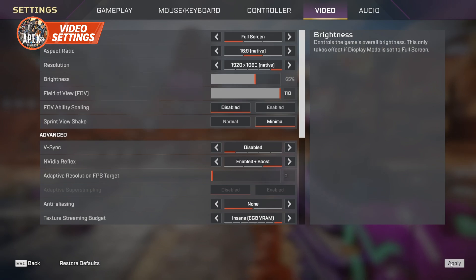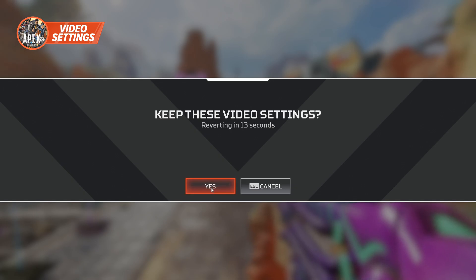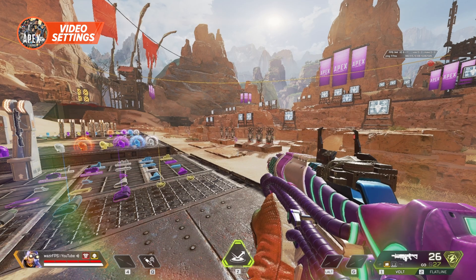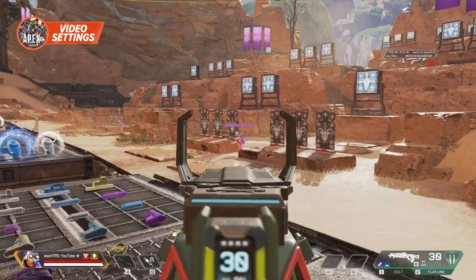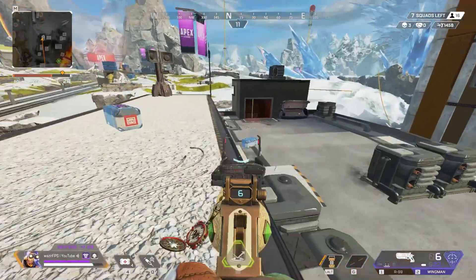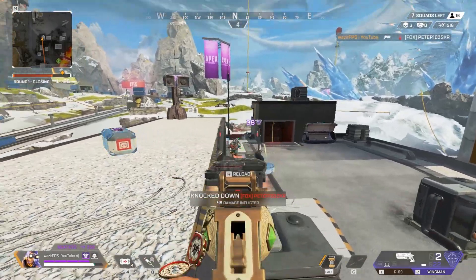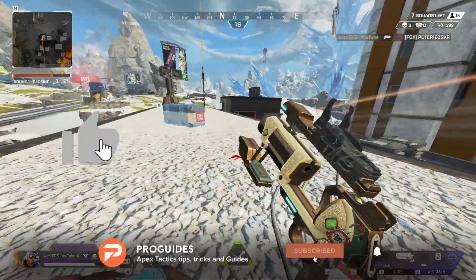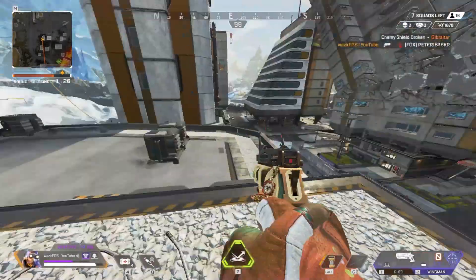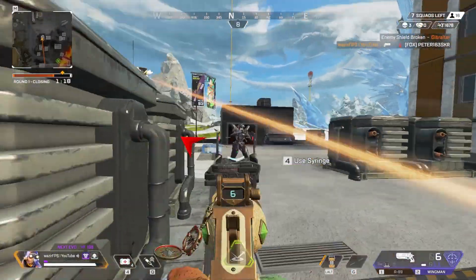Some pros do use stretched resolutions, but the vast majority will keep it to a simple 1080p 16:9 aspect ratio. Finally, almost every pro will use 110 FOV. The extra vision it gives you and the way that this allows you to see much more of the landscape around you is invaluable. That's all for our pro player settings rundown. Do check out our other videos for full guides on more settings and how to work out what is best for you. Until next time, Legends!